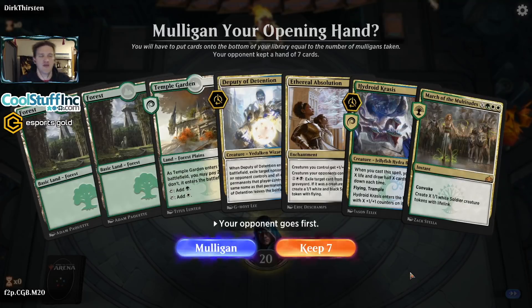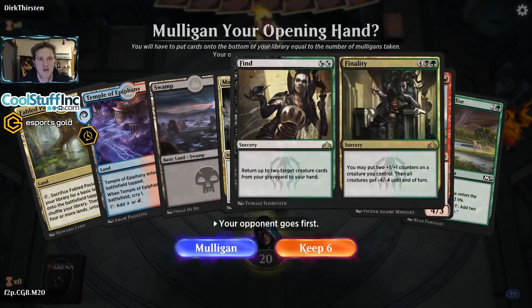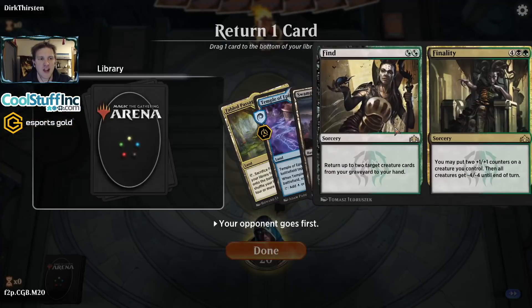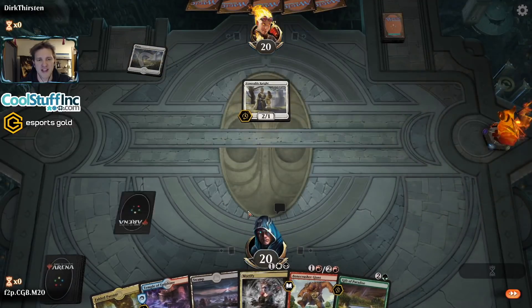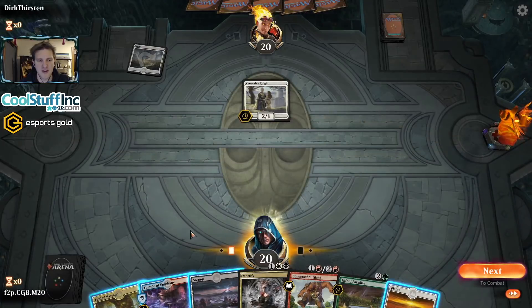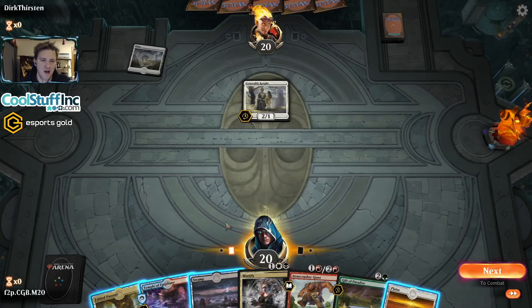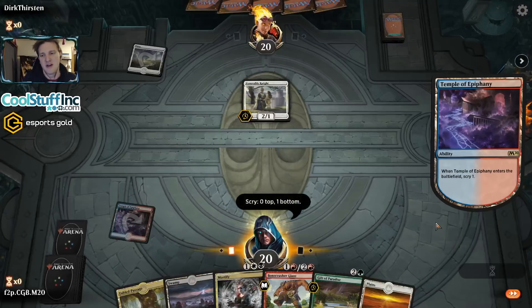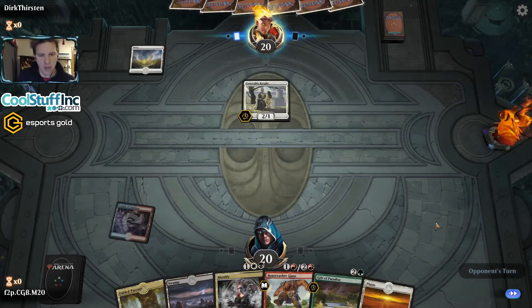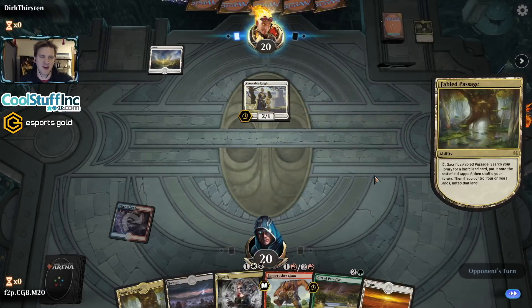Without mana fix, this hand is a really risky keep, so I mulligan — we bottom Fine Finality, it's a late-game card and way too early. It won't stay on the bottom because we'll shuffle with Fabled Passage. Right away the opponent gets off to the races. So we can go: Scryland, land, Bonecrusher Giant, land, Mortify, land — use the Gift of Paradise for green. We lead on the Scryland. We'll need some powerful midrange draws because the opponent's definitely looking aggressive — you don't play 1-mana 2/1s without being ready to swing.